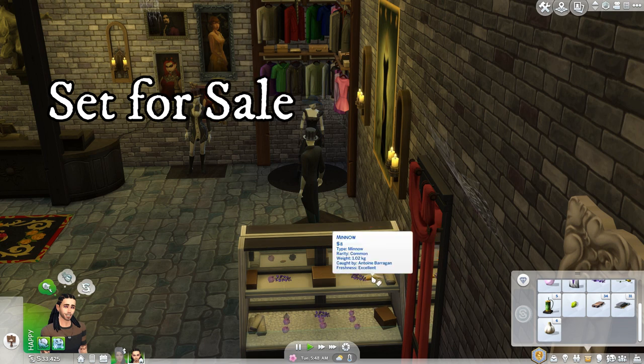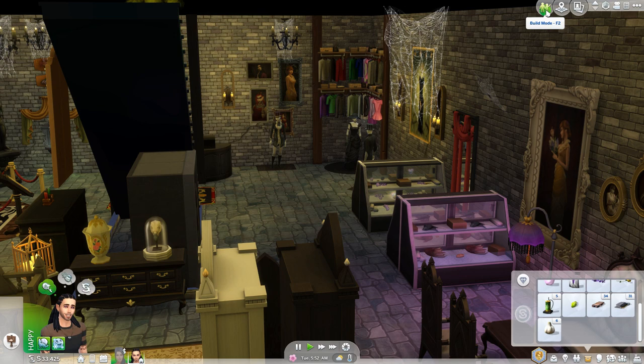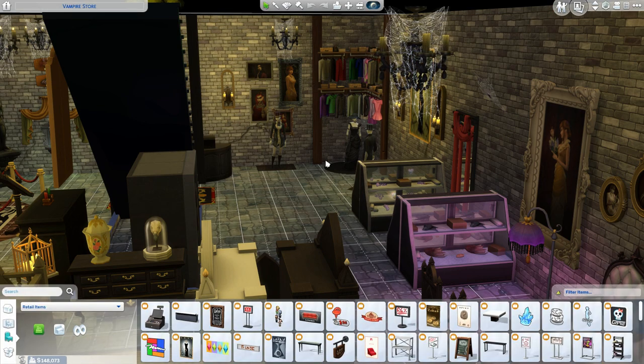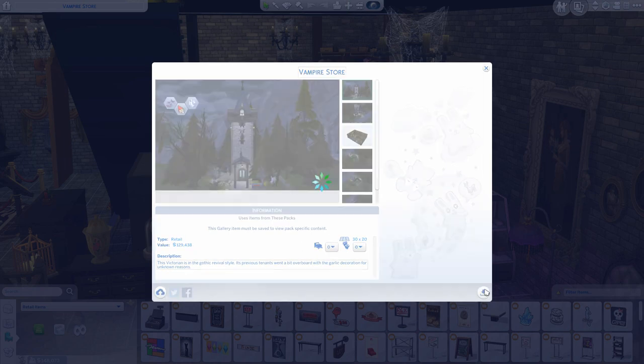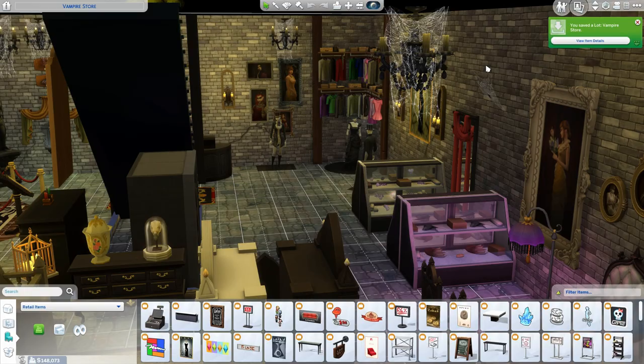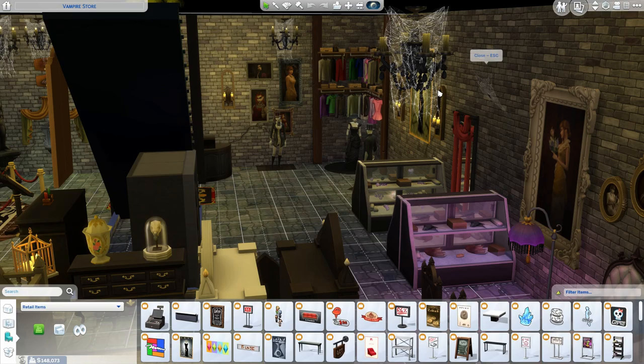This is my store — it's really cool. Let me tell you who this store is built by. I'm going to save this lot. I don't build my lots so much anymore; so many people make fantastic ones. I do modify them when I download them. I'm going to put a text overlay on that — that is my vampire store, it's great.